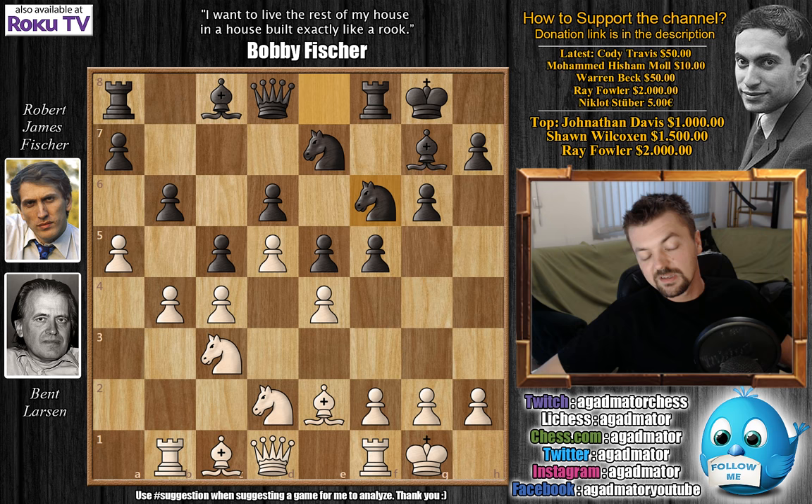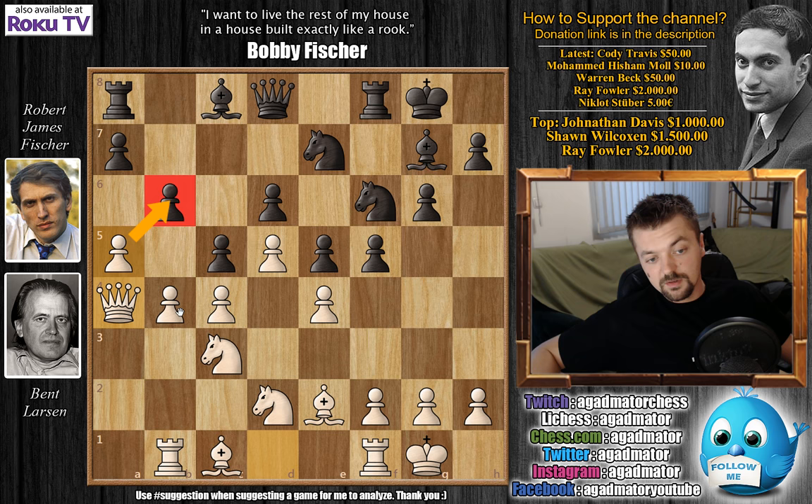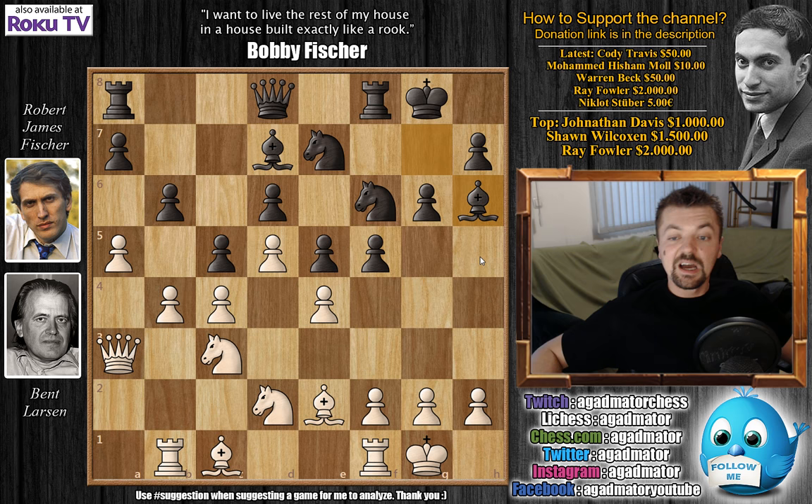Larsen goes queen to a4, with the idea of a-captures on b6, so you do have to do something about this. As he increased the pressure on the queen side, bishop to d7 was played. Fischer attacks Larsen's queen, queen to a3, and now comes bishop to h6. Already this is move 15 — Larsen is about to make his 16th move — and we could say this is a position where a turning point will occur.